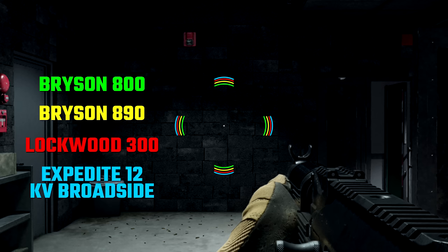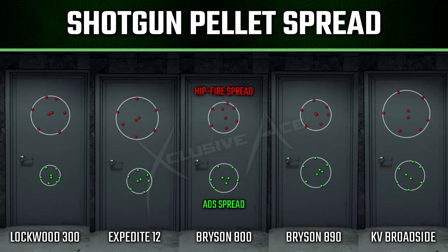Another very important characteristic I wanted to compare with the other shotguns is our hip fire spread versus our aim down sight spread while actually firing at a target. All of the shotguns fire eight pellets per shot, and with all of them, if you aim down sight it will tighten up the spread you experience, although it is to varying degrees.